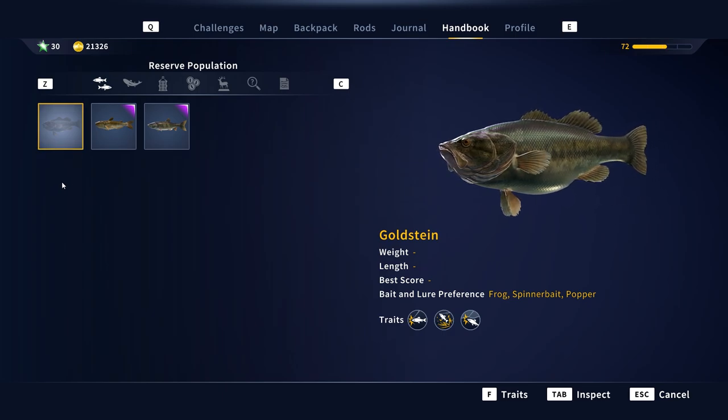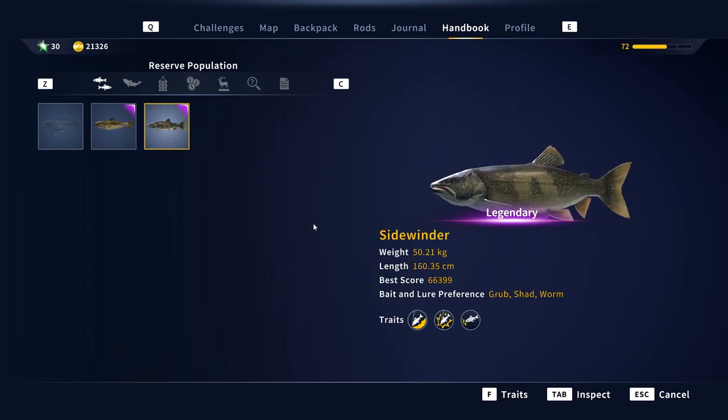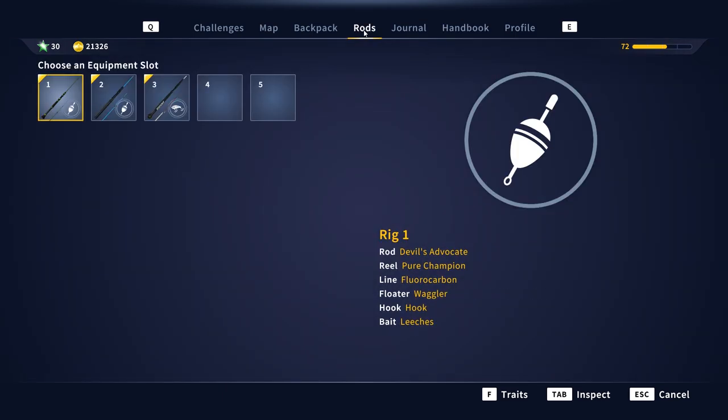So we've got Goldstein — I've not fished for him yet, he'll be coming probably next week. You've got Big Larry the legendary catfish — I did a video on him last week, check that out. And this is who we're fishing for today: Sidewinder the lake trout. You're going to need some real hefty gear. The recommended baits are grub, shad, and worm, but I'm going to be using a 3/0 crankbait — a lot of the community were using it and it seems to work very well.